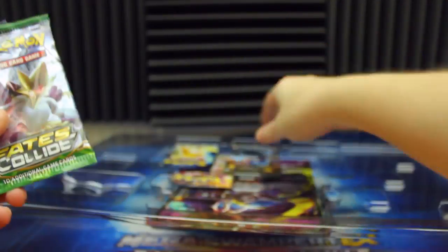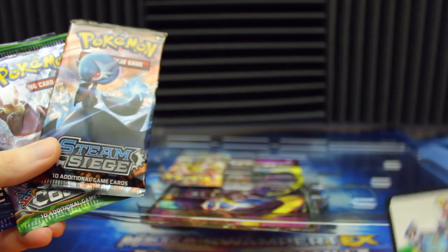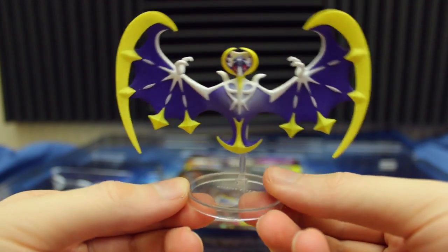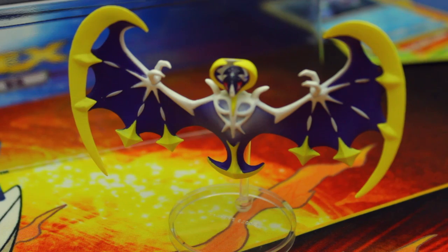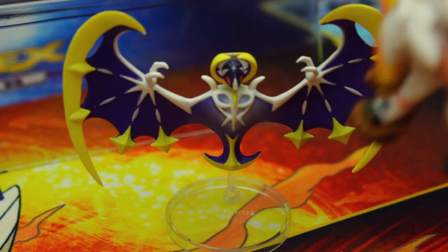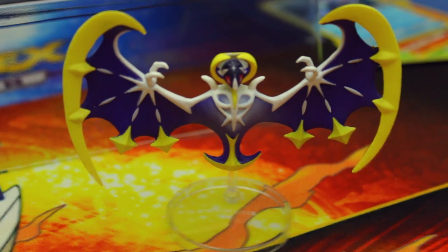There's Fates Collide and X and Y Evolutions, a Steam Siege, another Evolutions, and a code card. And then we've also got a BREAKpoint. Here's the little stand piece — let me go ahead and put this figure together. There you go. Let's check it out standing up. I think that's pretty cool. I still prefer the Solgaleo one just because I like the ground underneath his feet instead of the clear stand, but still pretty cool.